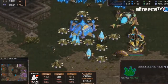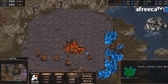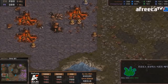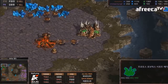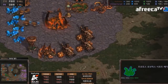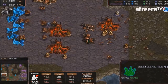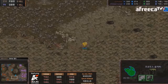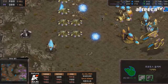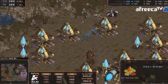Shuttle is leaving a ton of units in the main just in case of another drop. With the reaver out it's nearly impossible to break these bases with just lings — you'd need a gigantic hydra drop or some kind of magic. Ultras could potentially help but it's still very difficult. This is a rough situation for Hero; allowing Shuttle that fourth base may have been the nail in the coffin.